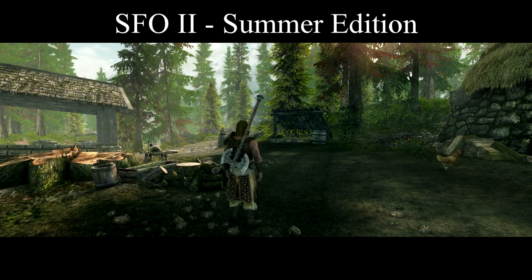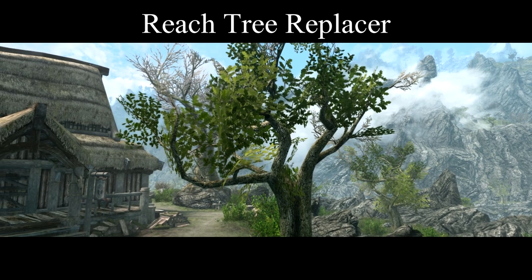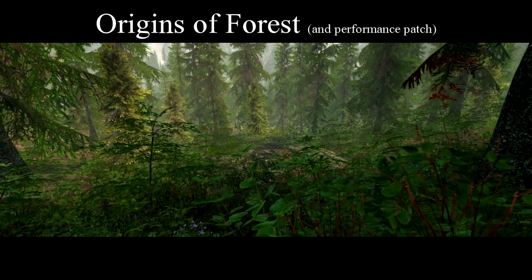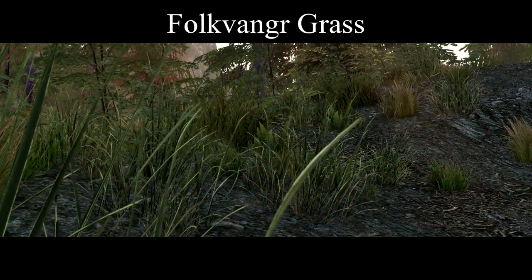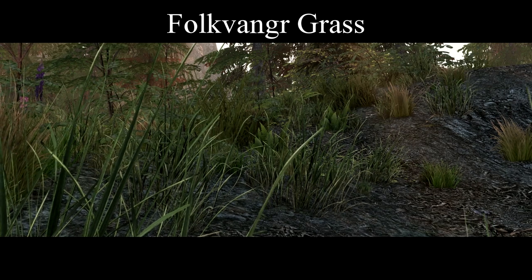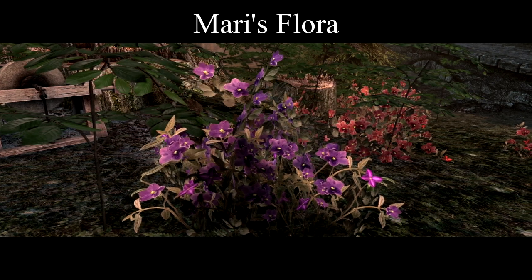Next, Skyrim Flora Overhaul, or SFO 2 Summer Edition. I've also added in Reach Tree Replacer, since the new story starts in mid-spring rather than autumn. To balance out the bridges, I've added in Origins of Forest with a performance patch. And Folkvanger Grass. I did go in and tweak which mod controlled which terrain types in Vortex, so I can keep the green Rift and Whiterun tundra that SFO 2 adds. Then Mari's Flora, so that the harvestable plants hold up with the smoothness of the rest of the foliage.